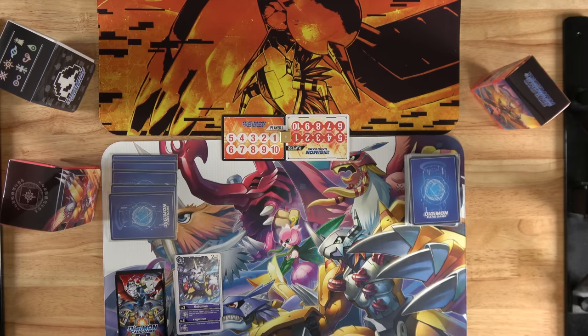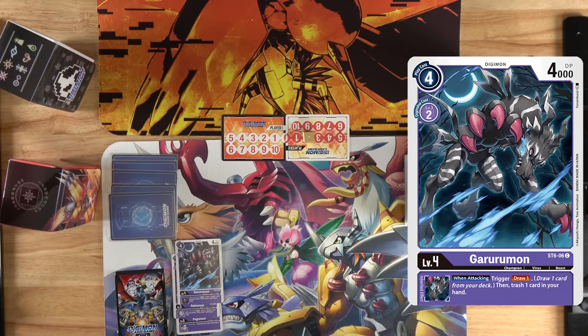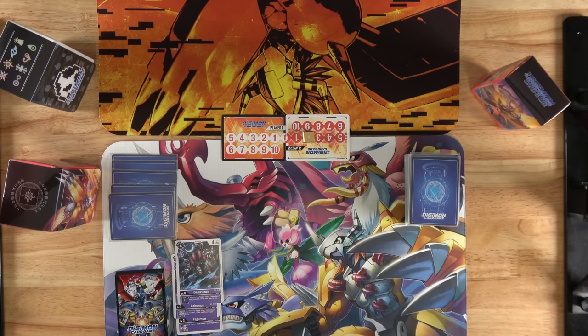Next, we will pay 2 memory to digivolve Gabumon into Gururumon, and that will move the memory counter twice to our opponent's side — their turn now begins, but they have 2 memory to spend. It's our turn again, but this time we have 3 memories since our opponent was more aggressive during their turn.